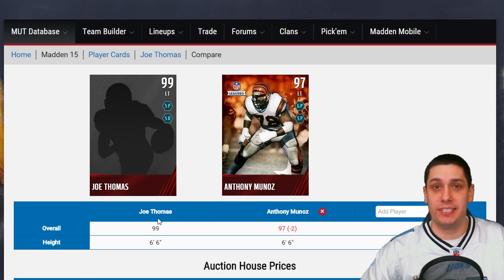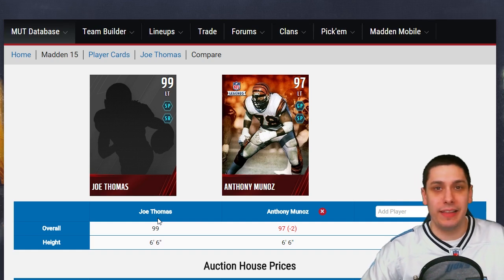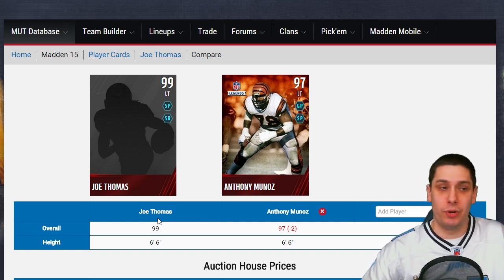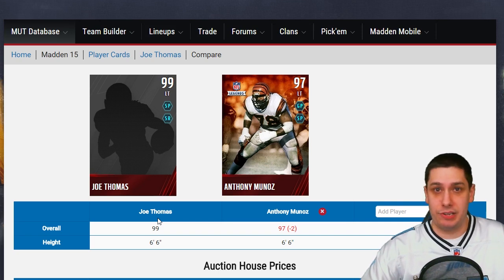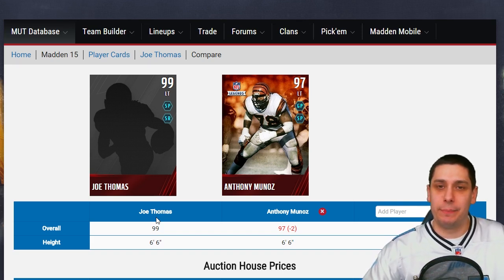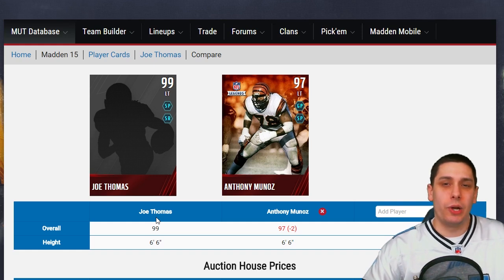I don't expect anything to pass it up or even come close until the ultimate legend comes out at the position, which I'm expecting to be like a Walter Jones or Orlando Pace — and that should be fairly comparable to Joe Thomas, not significantly better. So if you're looking for an amazing left tackle, this could be the best one in the game for the rest of the game, potentially. Joe Thomas is definitely worth the coins — he was going for about 680,000 on PlayStation 4, but it's going more around 500,000 to 550,000. Don't overpay, but definitely go acquire it.